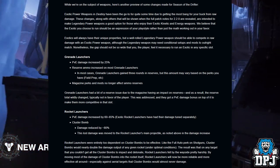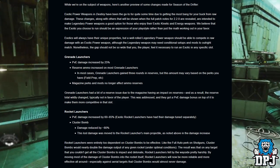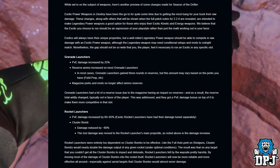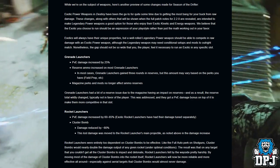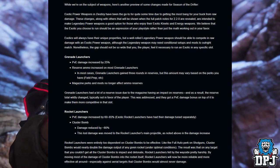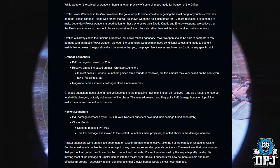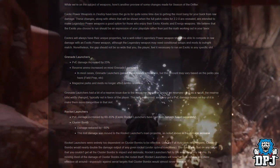Rocket launchers: PvE damage increased by 60 to 65%. Exotic rocket launchers have had their damage tuned separately. Cluster bomb damage is reduced by 80%, with that damage moved to the rocket's main projectile. Rocket launchers were too dependent on cluster bombs — like full-auto on shotguns, cluster bombs could nearly double damage under optimal conditions. The result was that on any target where you couldn't get all cluster bombs to detonate, rocket launchers fell off harshly. Moving that damage to the rocket itself makes them more reliable, especially against aerial targets.